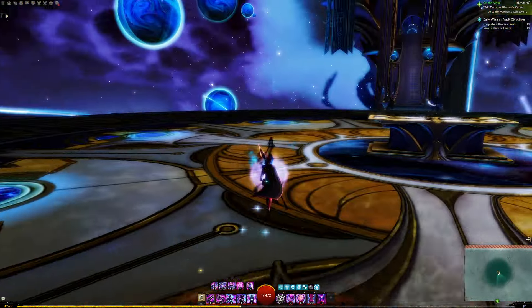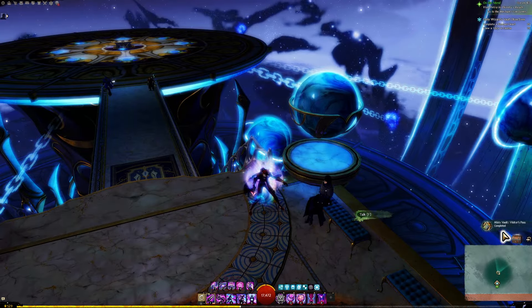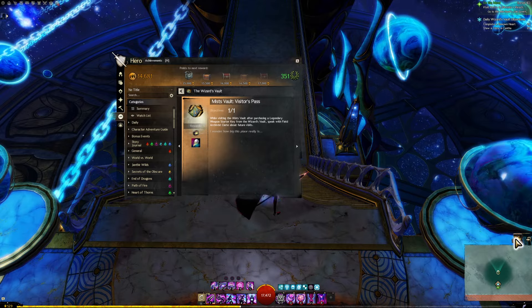You might be wondering how this area works — let's go through it. The first thing you're going to do is talk to the first NPC, Field Archivist Cyrillo, and then select 'I'm surprised to see you out in the field.' This will give you the Miss Vault of Visitors Pass, which allows you to open the chest that lets you select your legendary item.